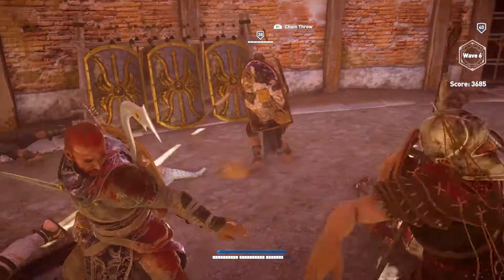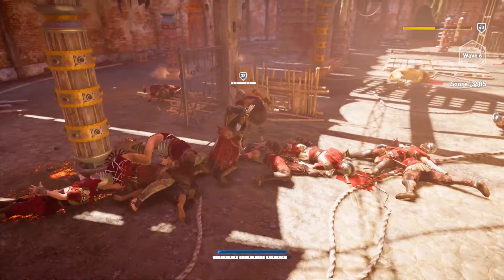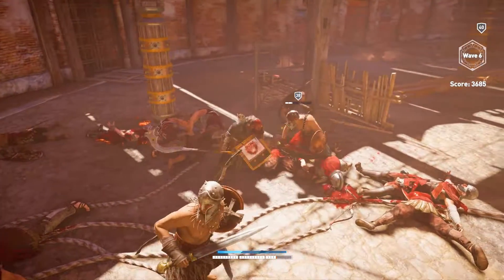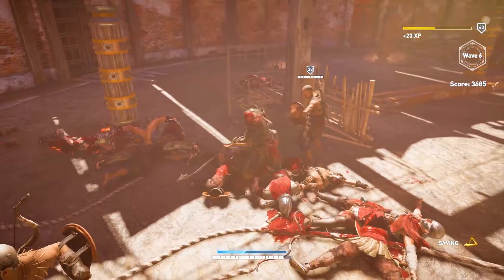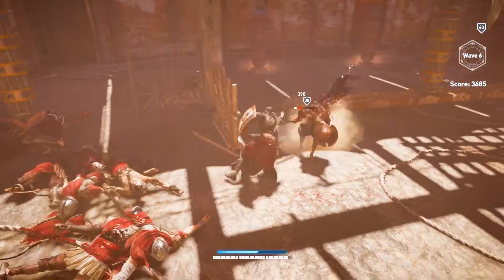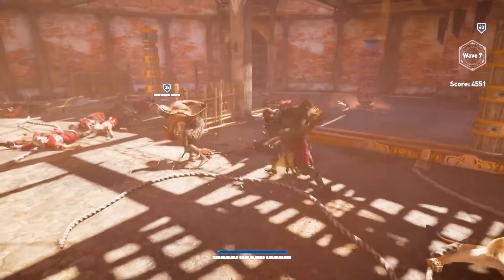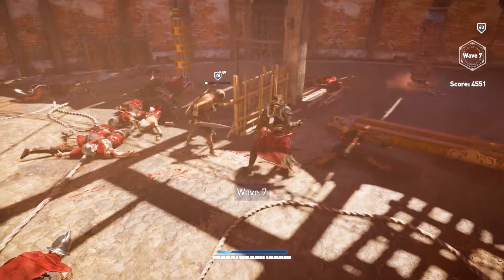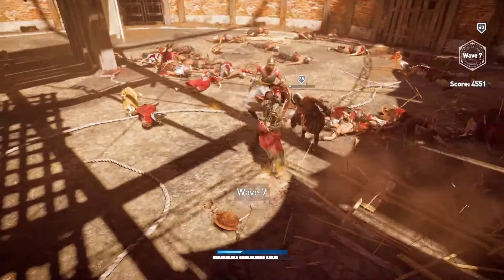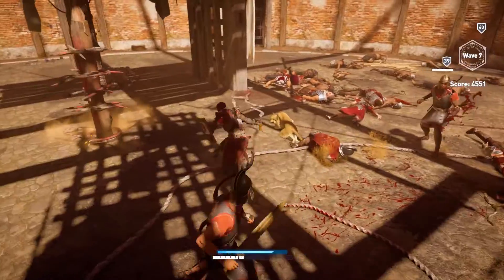Throw the weapon over here. Heavy hit this guy to break his shield. Good hit. I've got to break your shield again. I love this weapon so much. Why can't I hit that guy? That seems so weird — I cannot hit him for anything.